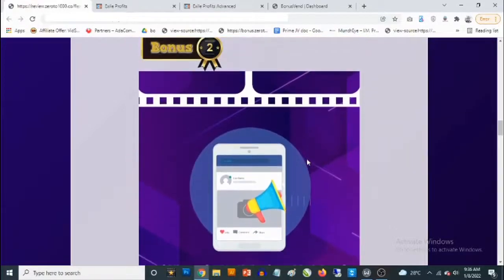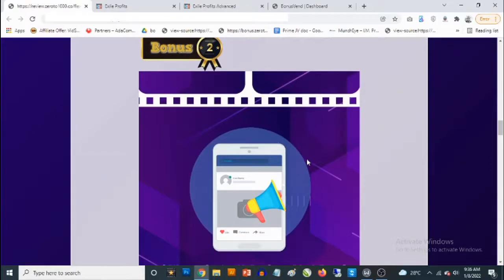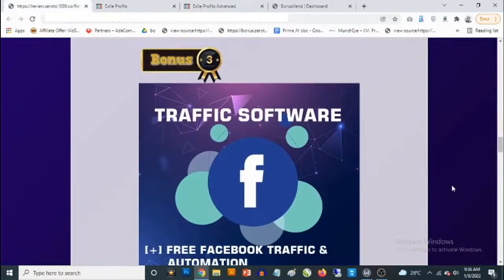Bonus number two: you're getting access to done-for-you PowerPoint video templates. You can upload videos and images. These templates let you simply change the images to fully customize them, and once you hit the export button you get MP4 videos you can use on TikTok, Twitter, Facebook, or any social media platform to drive traffic — or you can use them on the same platform discussed in Exile Profits.